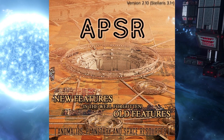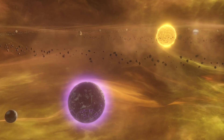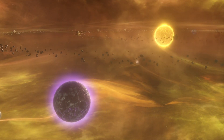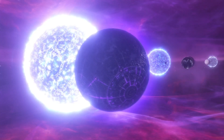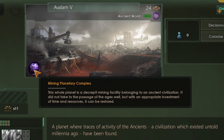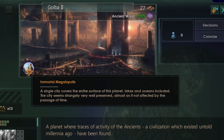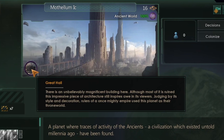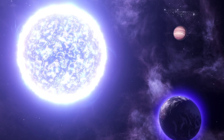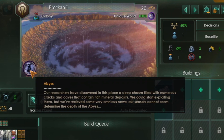Next we have APSR, which adds 24 very unique planets to the game. What I really like about this mod is that all planets have their own unique themes, and this mod is just excellent for role playing. For example, you may find ancient worlds previously inhabited by a mysterious ancient civilization — like the mining complex of the ancients, a ruined mining facility; the immortal Megalopolis, a planet covered by ancient Ecumenopolis; or the Great Hall, a throne world of an ancient long-gone civilization. Some planets represent unique anomalous environments, or they just possess a feature that makes the planet stand out, such as the Abyss, a planet with very deep, never-ending chasms.